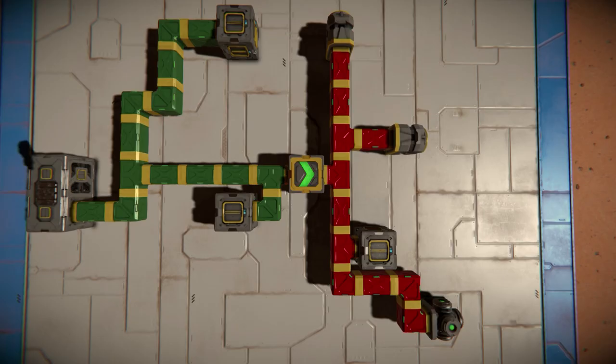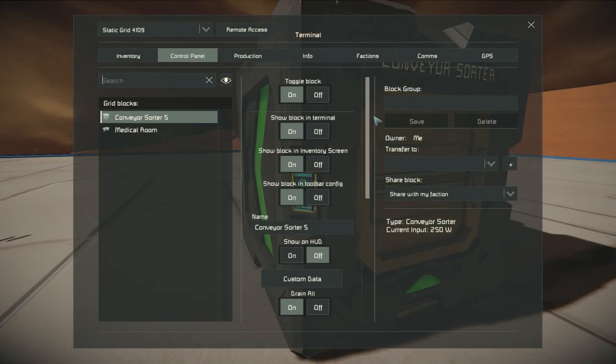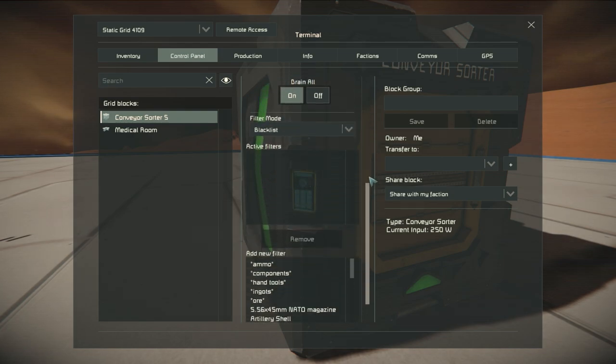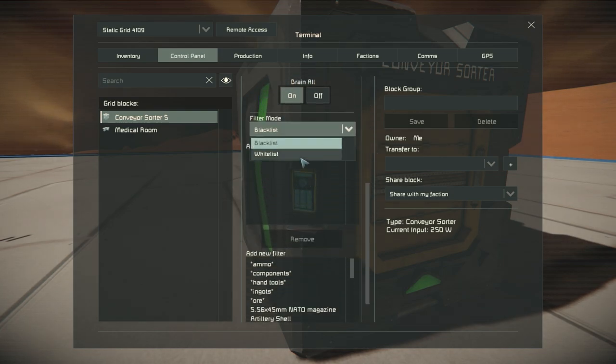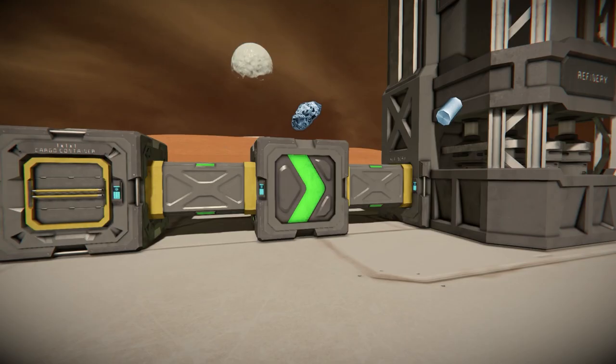Firstly, sorters separate a conveyor network into two sides, input and output, denoted by the arrows on their model. Very importantly, absolutely nothing can be accessed on the output side from the input side across a sorter. Secondly, sorters have an internal allow-deny list to control what is allowed to cross from input to output. This list is upheld by everything that tries to grab things from the input side from the output side, and the input side trying to shove anything through.